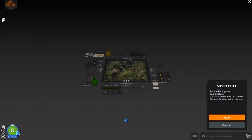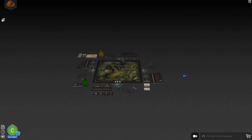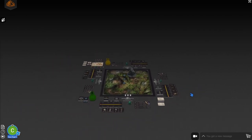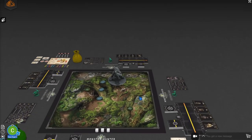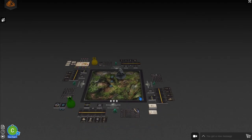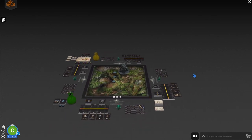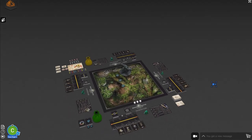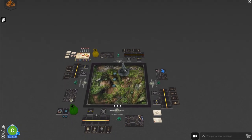Let's go over the basic controls. You can move around by just left clicking and dragging, or you can use the WASD keys. When you need to zoom in and out, you can use your mouse wheel, or the plus and minus keys. You can also move around with the normal arrow keys. If you want to rotate, you can right click with your mouse to rotate, or pan by moving the mouse. That's about it for moving the camera.